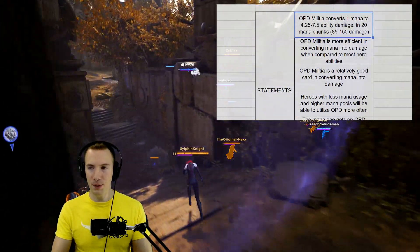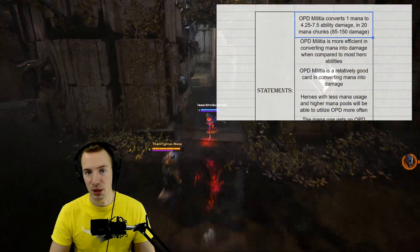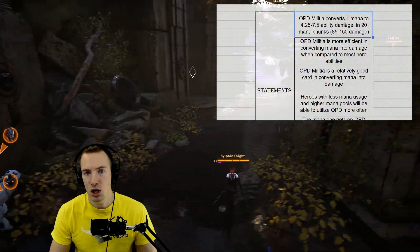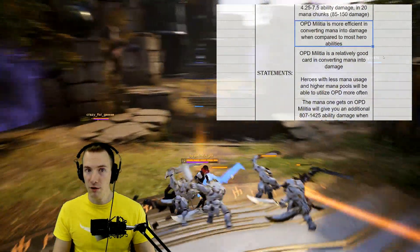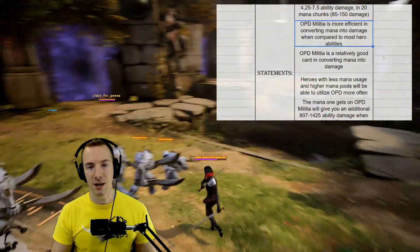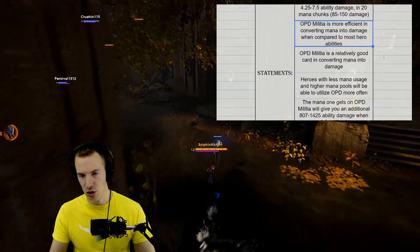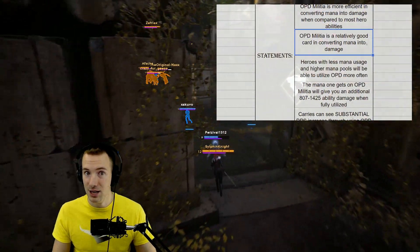OPD Militia converts 1 mana to 4.25 to 7.5 ability damage in 20 mana chunks — so 85 to 150 ability damage depending on what hero level you are. OPD Militia is more efficient, still, in converting mana into damage when compared to most hero abilities. Some overtake it in the early game, but OPD Militia makes that up in the late game.